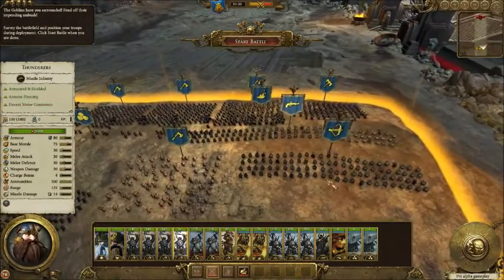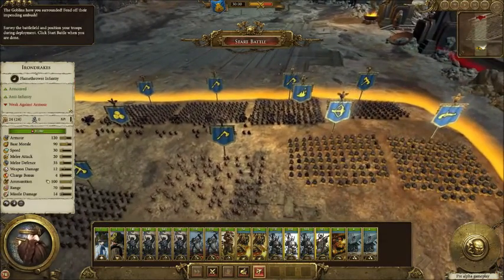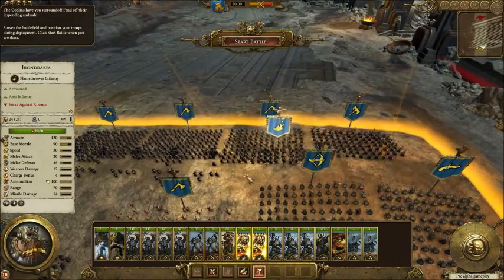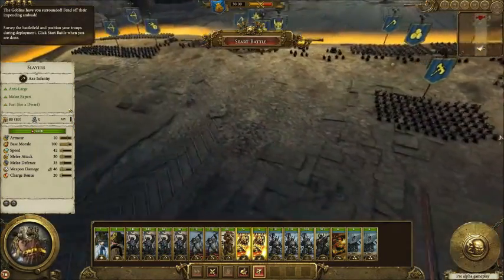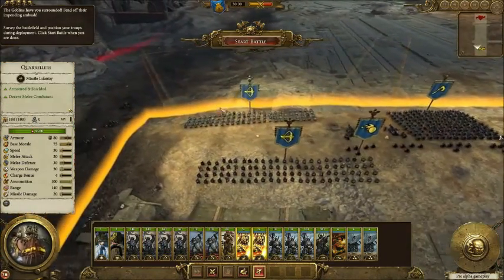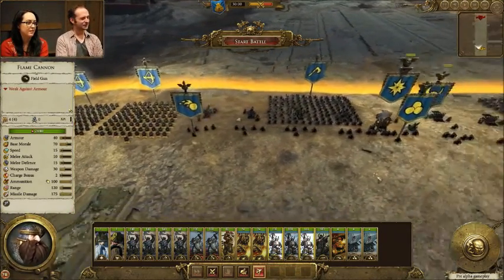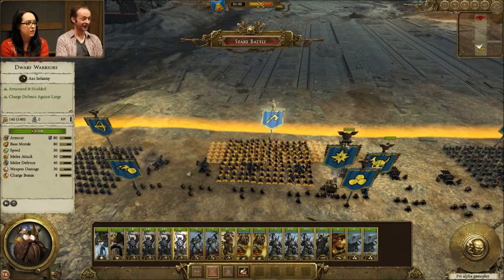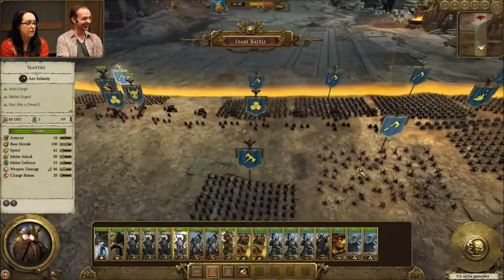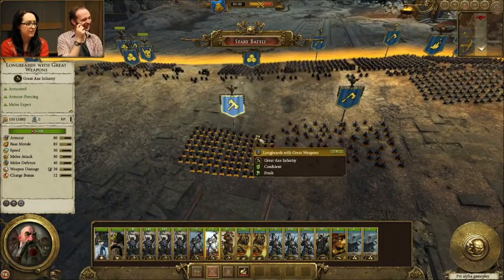This actually gets me very excited for the potential of Beastmen in this game. For Beastmen to be done right, they need to have the ambush rule, at least as an NPC faction. The idea that we're going to have maybe an Empire army fighting in the forest with Beastmen coming out of every which direction — Minotaurs coming into your flank and all sorts of stuff — is very exciting and really lends credence to this game being everything I could have possibly hoped for.